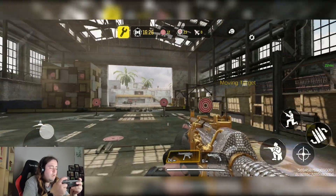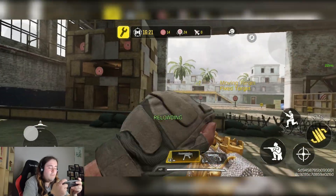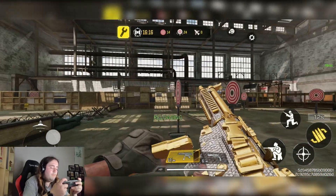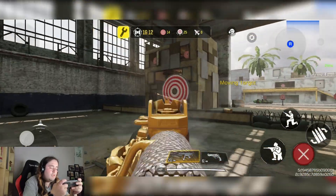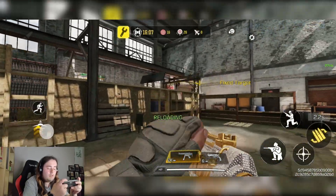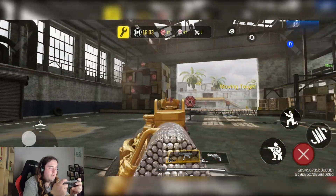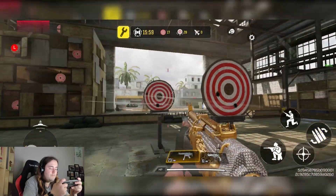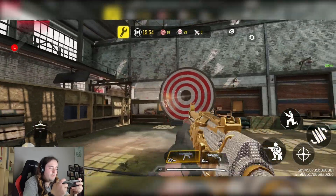Let's switch to the QQ9. It's one of my favourites — actually one of the best SMGs in the game, off of maybe the Fennec. The Fennec and the QQ9 are kind of rivals: the Fennec is better up close, and the QQ9 is more of a close-to-medium range weapon, slightly more versatile. I definitely prefer the QQ9 myself.